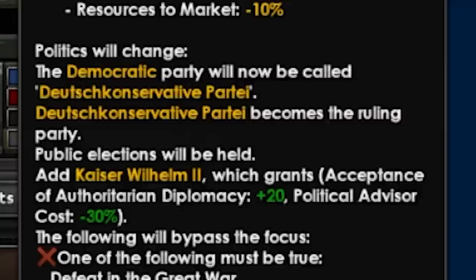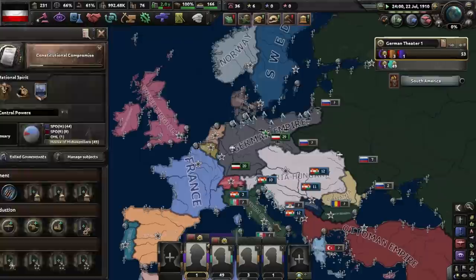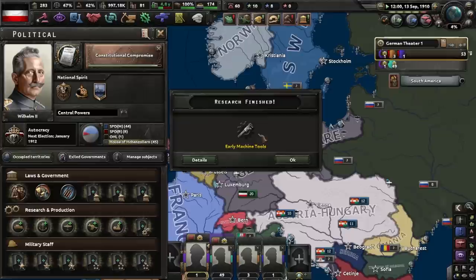So we're gonna do the constitutional compromise, and we can make it cheaper, but the political power advisor cost that Wilhelm gives me is way better. So we're gonna keep on waiting. Sadly, Wilhelm's time of being leader kind of changed.